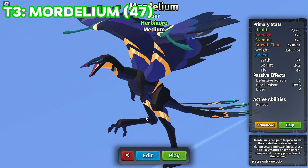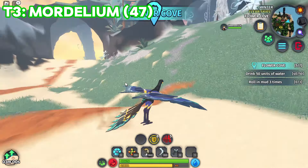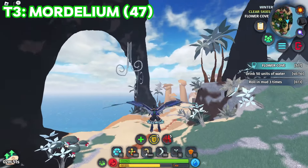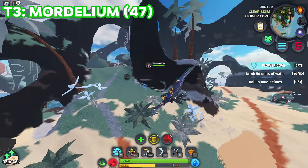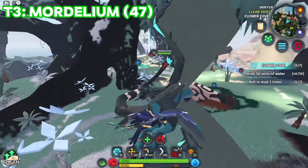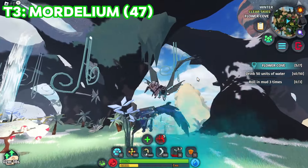For tier 3 we have the Mordelium, which looks like it should have more design - it looks kind of bald, but this is probably the baby version. The Mordelium is like a paradise bird. This feels slower than the Felicio for some reason, but it actually has a speed of 47 which is significantly faster.